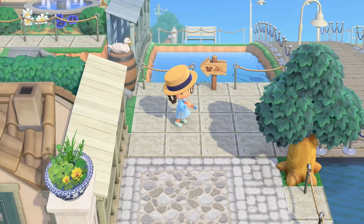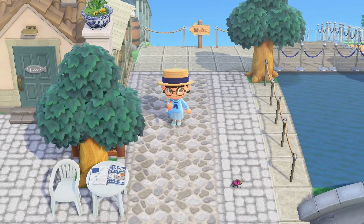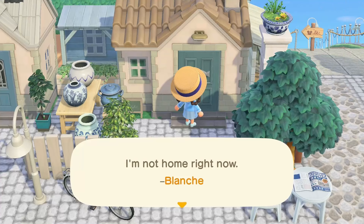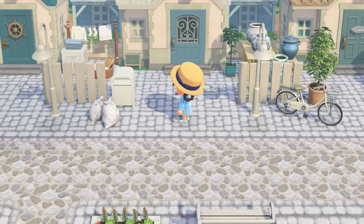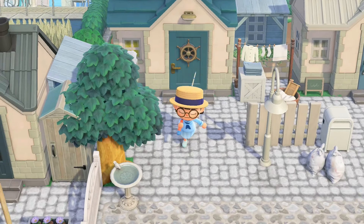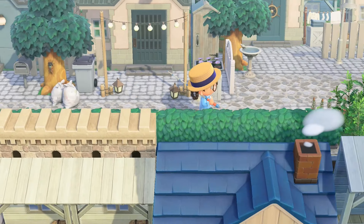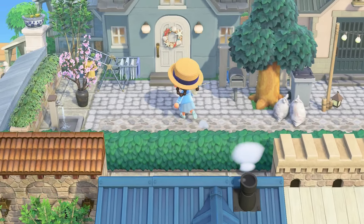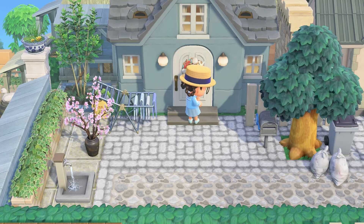So down here it looks like we have more land bridges, but I want to check this area out first because I think we have walked into the neighborhood. It doesn't look like they're home right now — same with this villager, and this one too. It doesn't seem like anybody's home. Not a single villager up here is home. We can check out the houses down there, but we'll circle back and make our way down there. But first, let's check out this resident rep's house — I'm sure it's going to be beautiful.